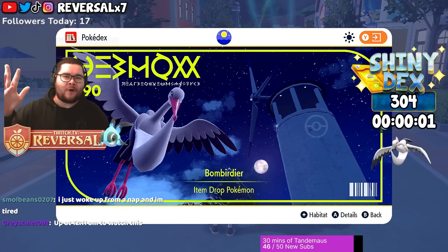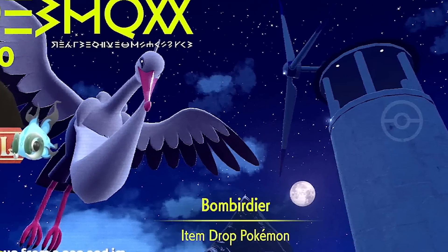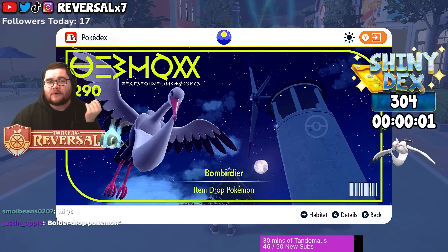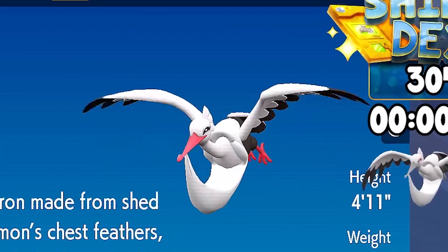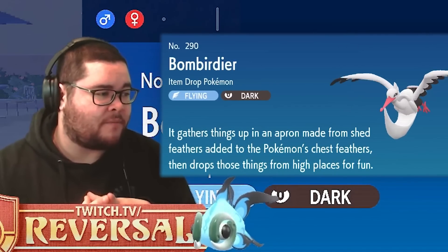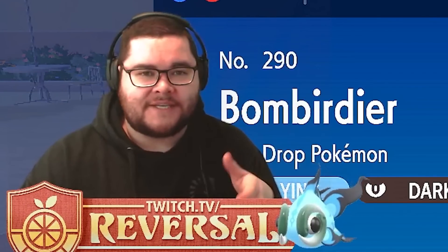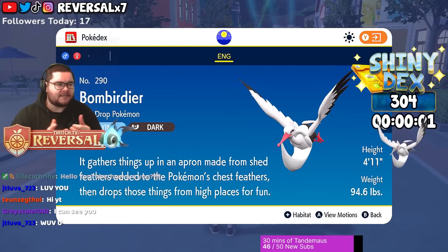Welcome back to another Shiny reaction video. In this one, we're going to be hunting for Shiny Bombirdeer, the item drop Pokémon. It does not get a single evolution and is also known to be one of the titan Pokémon in Pokémon Scarlet and Violet. Bombirdeer is an interesting one because it's a flying dark type Pokémon. It gathers things in an apron made from shed feathers, then drops them from high places for fun. It's kind of interesting how it's carrying stuff and flying, considering it's quad weak to rock type Pokémon.